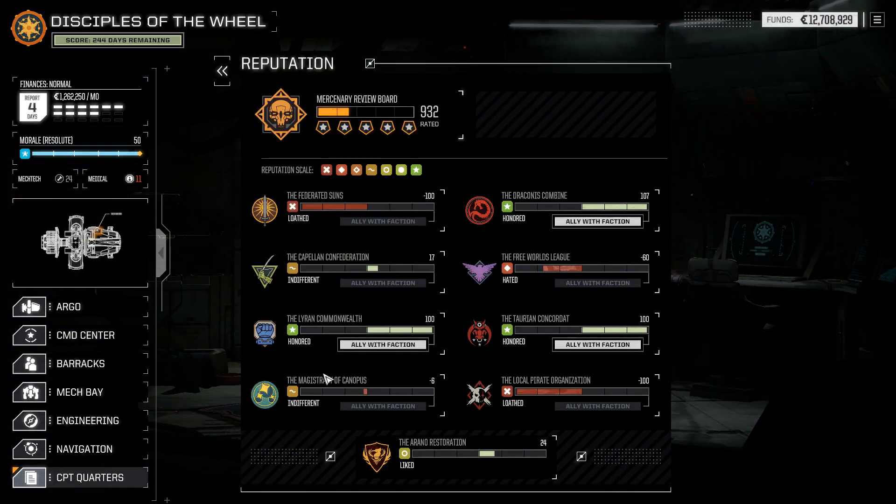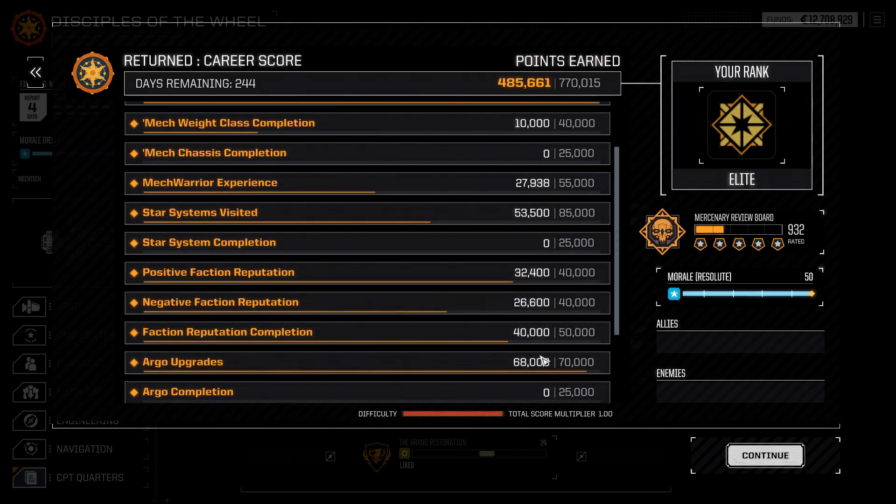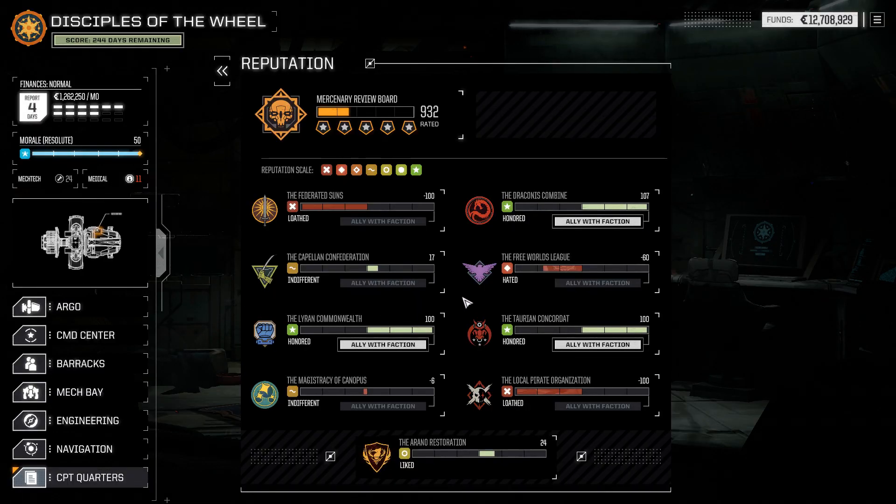These Liren contracts look like — okay, that one's against the Free Worlds League, that's good for us. As is that one. We don't want to take robbery because we're trying to push Capellan up. We have not maxed out faction reputation completion. For each faction where your reputation is at maximum or minimum value, you gain a bonus of 10,000 points, up to five times. I think our Draconis Combine rep being at 107 instead of 100 due to some weird bug is actually making them not count for rep completion — it's checking for exactly 100, not greater than 99. That sucks.